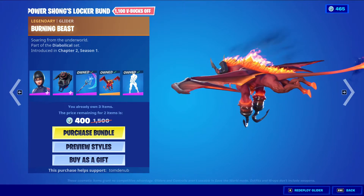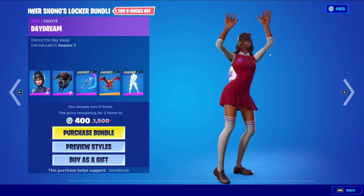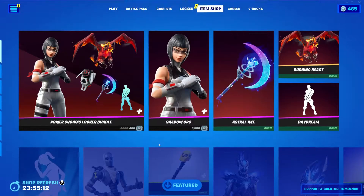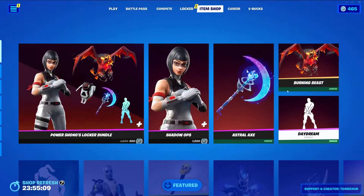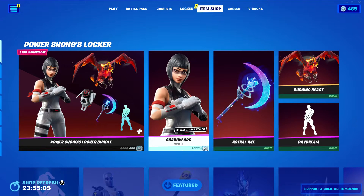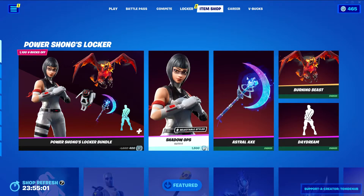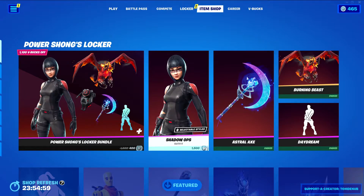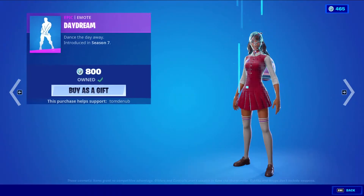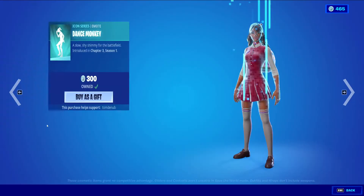There's also a pretty large glider in the bundle. You could buy all the items in the bundle separately for a much more expensive price — this might be one of the most expensive locker bundles. Buying them all separately would be around 5000 V-Bucks exactly, so it's pretty expensive to buy them separate. The bundle is definitely the better deal.